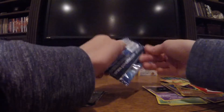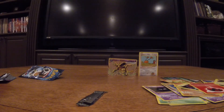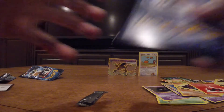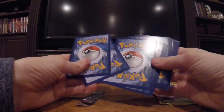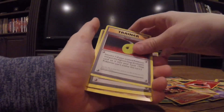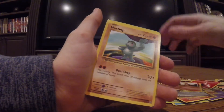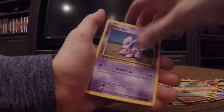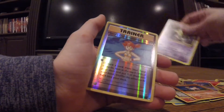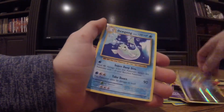Okay guys this is the last pack. Let's do three, put those in the back. Magmar, De-Evolution Spray, Pokédex, Growlithe, Machop, Nidoran, Ponyta, Drowzee, Misty's Determination. Oh it's Dugong.